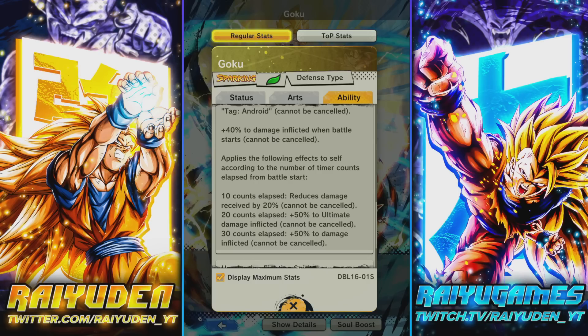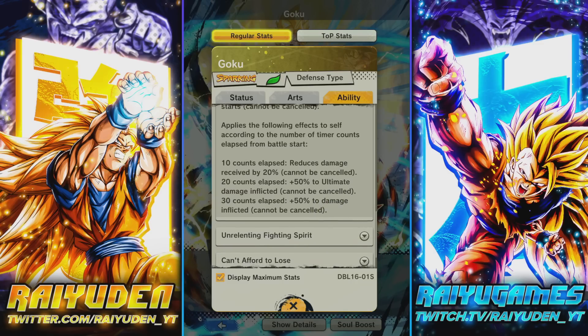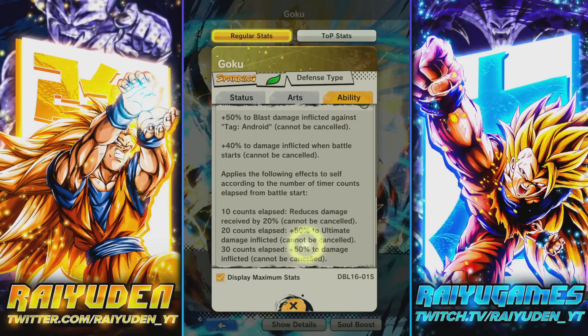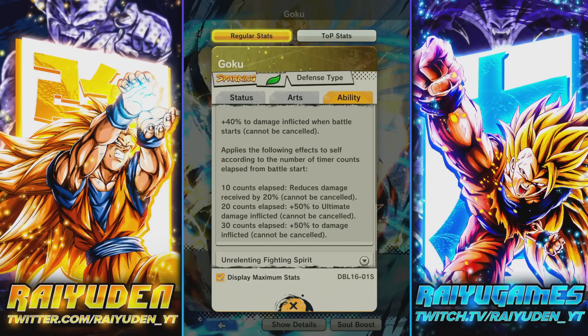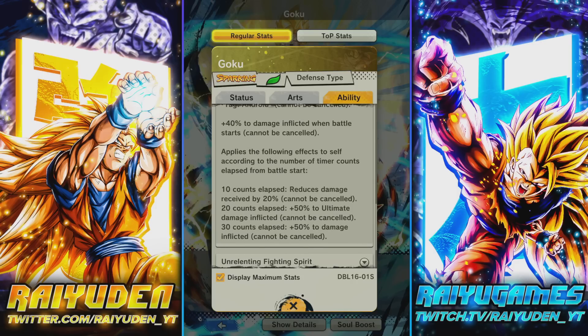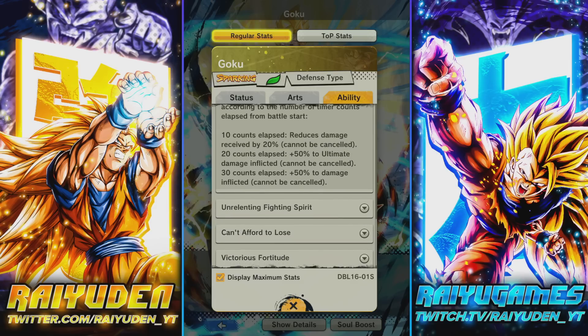Zenkai ability — screen movies. 50% blast damage inflicted against androids, 40% damage inflicted, and it applies effects to self according to the number of timer counts elapsed from battle start: 10 timer counts gives 20% reduced damage received, 20 timer counts gives a 50% buff to ultimate damage, and after 30 timer counts this guy gets 90% damage inflicted — and if it's an android, that's 140% blast damage. That ultimate is going to hit with 90% from the passive, 50% when you use it, and 50% after 20 timer counts — 190% right out the gate from one passive.